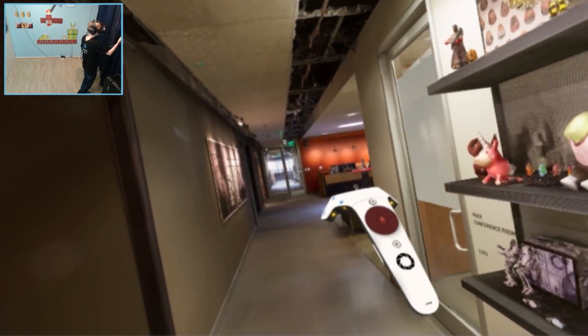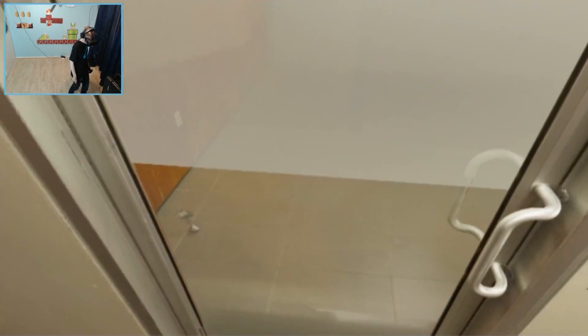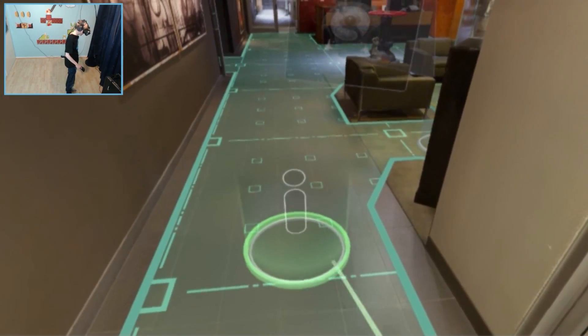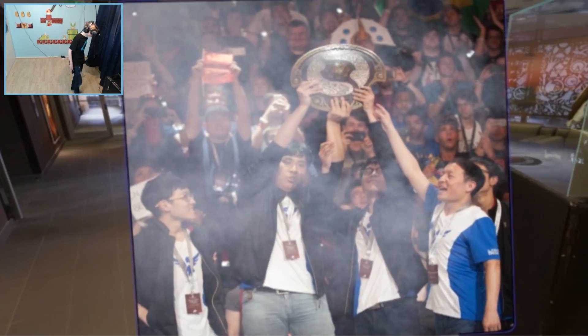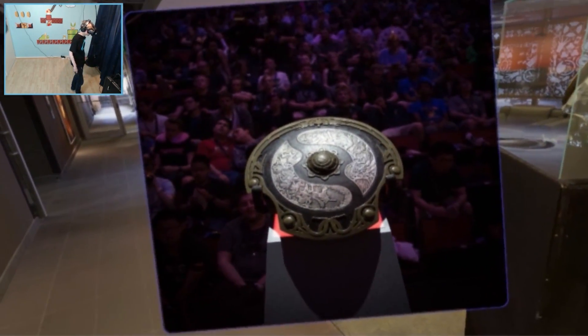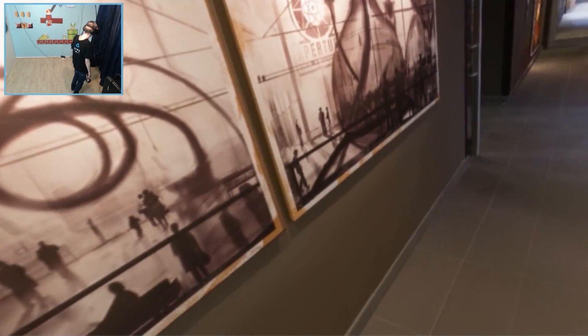Let's go back and see if we got something interesting we haven't checked out yet. We got a main conference room, but there's nothing in there — it's just a matrix, all fake. We got an info spot showing the Aegis. These guys are like the best players of Dota 2 and they can just hold it — I am so jelly. I feel like a noob now.